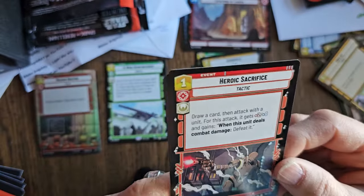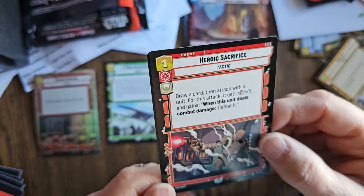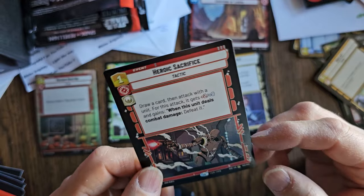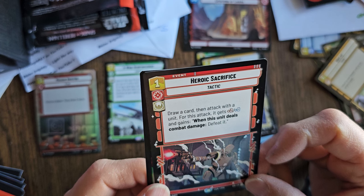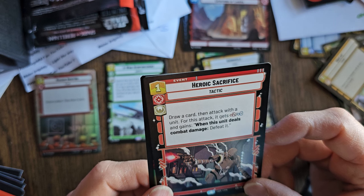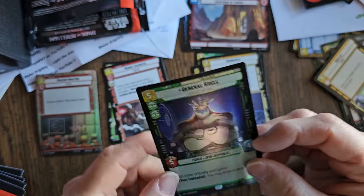Now our rare — Heroic Sacrifice. This is rare. K2SO, who did heroically sacrifice himself in Rogue One — spoilers, but it's been a long time. Draw a card, then attack with a unit. For this attack it gets plus two, and when this unit deals combat damage, defeat it. I'm not 100% sure what all that means but I'll figure it out.